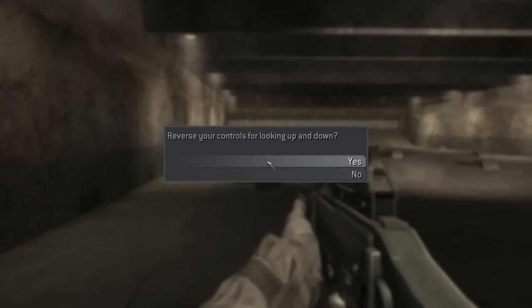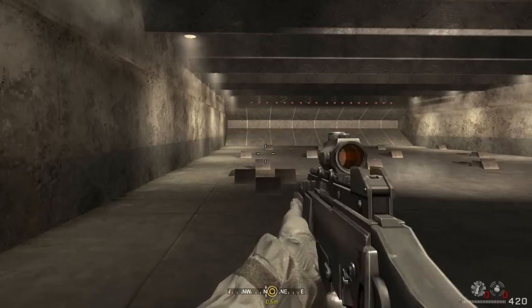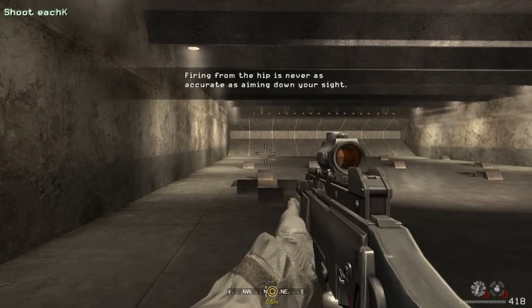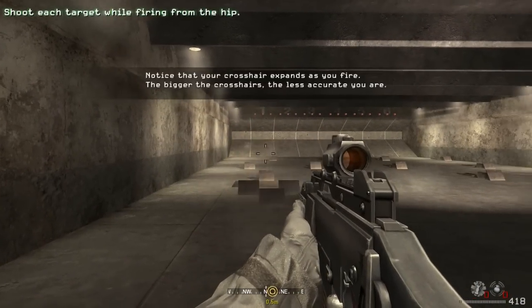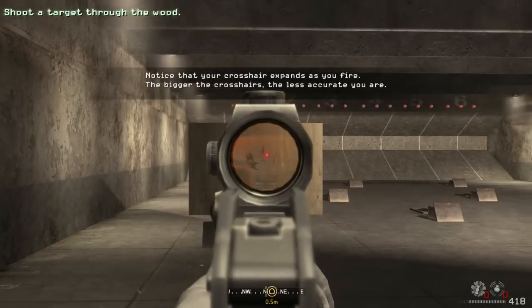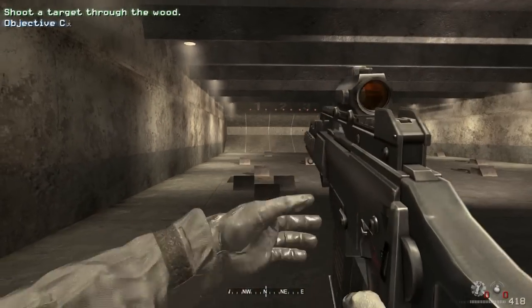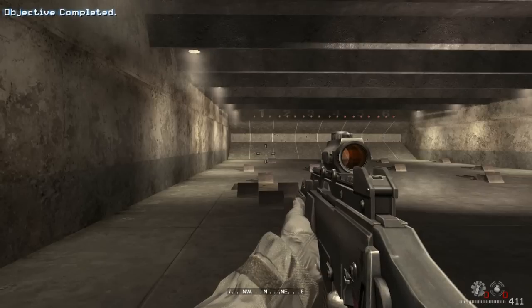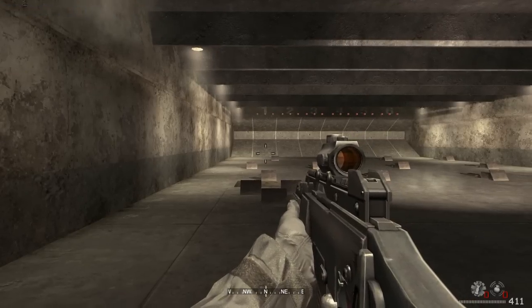You just gotta shoot targets here and shoot enemy target things — just targets with enemies on them. I was lucky to get both of those in one. Shoot through the wood, like you can do in this game. Other games, like Battlefield, you can shoot through certain fences and stuff, but that's about it. You can't shoot through anything like you can in this game.